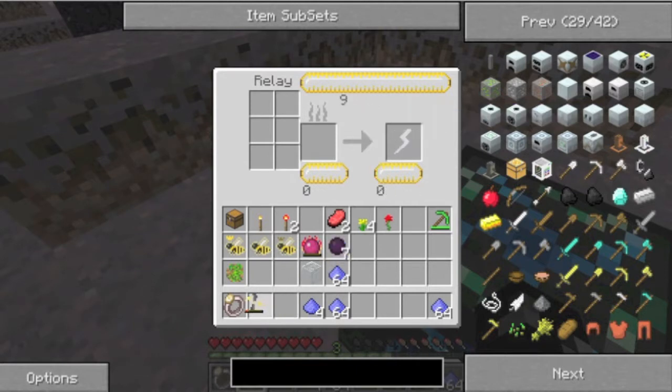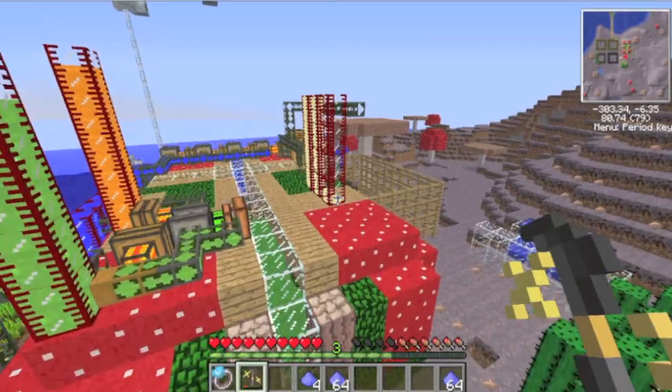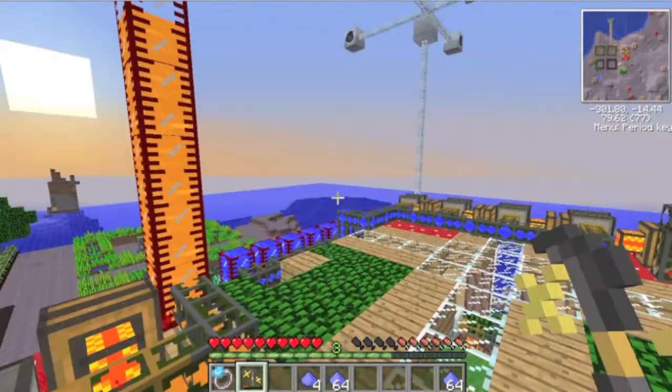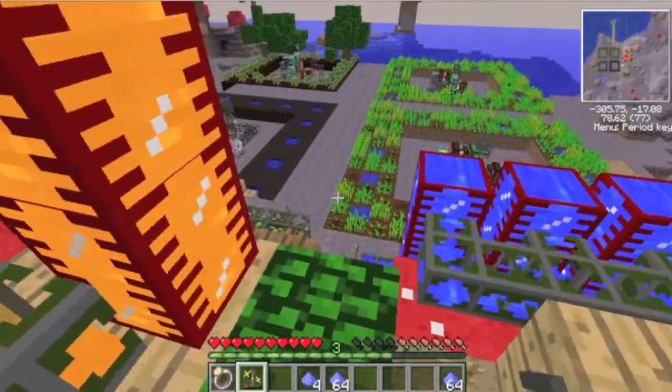It's got 49,000 charge and it's about a quarter of the way, and now I can fly. However, the Klein Star is slowly draining its power while I fly, so I can't really use it too much.